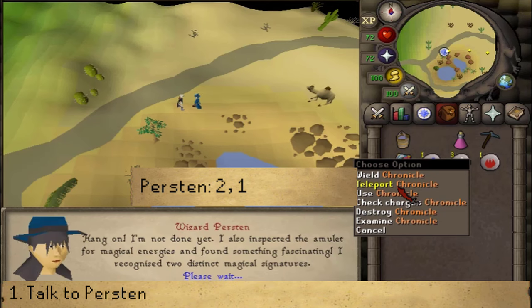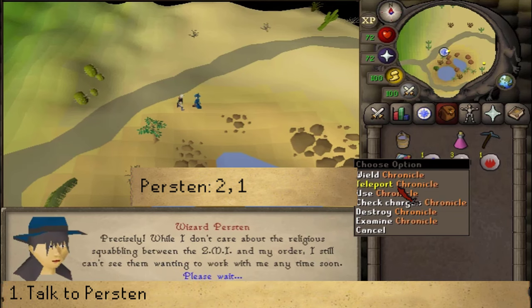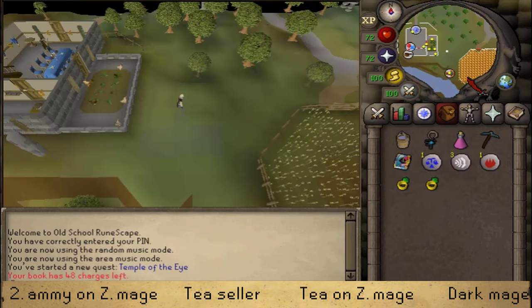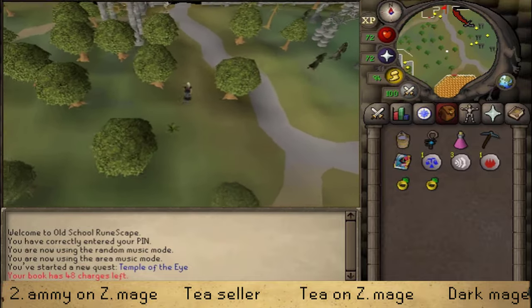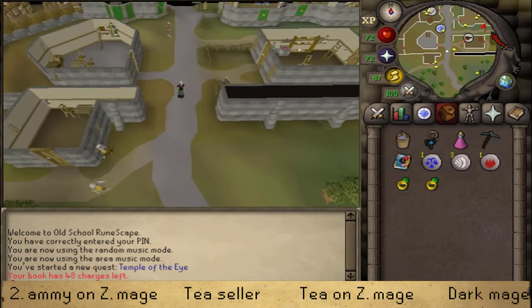After pressing option 1, we need to find out where the amulet came from, and our Zamorakian acquaintances might be able to help. After she gives you the Amulet of the Eye, make your way to the Mage of Zamorak southeast of Varrock, south of the magic shop. The closest teleport is the Rat Pits teleport, though the Chronicle is just as fast.